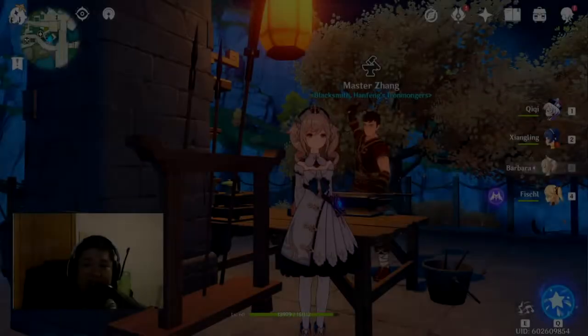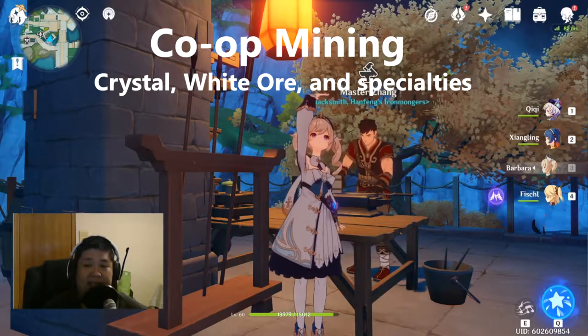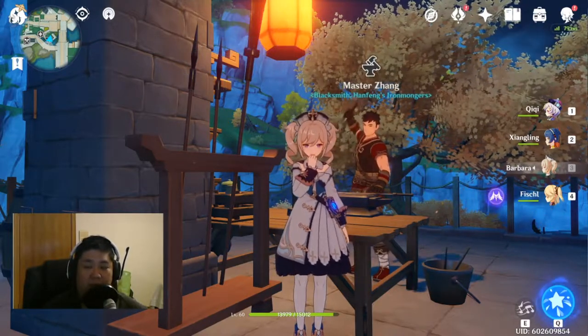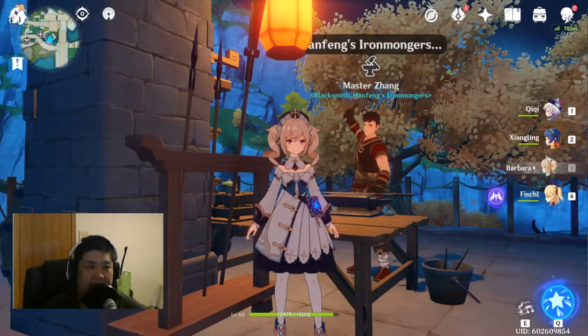Hey guys, how's it going? It's me, Transcendence. This video is going to be about co-op mining — basically getting together with friends to mine out each other's worlds to share resources like crystals, white iron ores, and specialties.